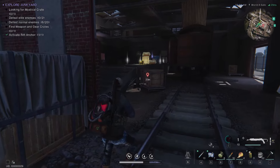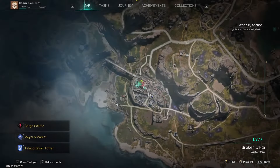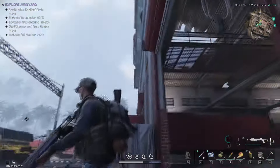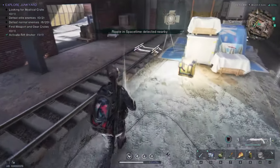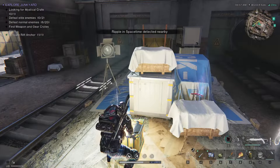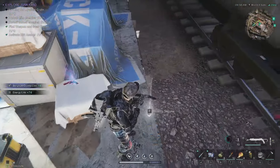For the gear crate and mystical crate, you want to come to this warehouse where the trains are at the train depot. The gear crate is right here — it's guarded by about five or six enemies which are level 19.